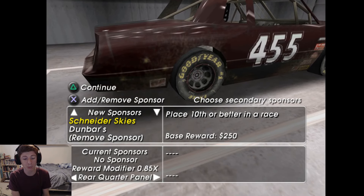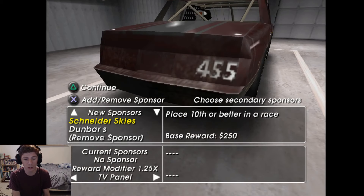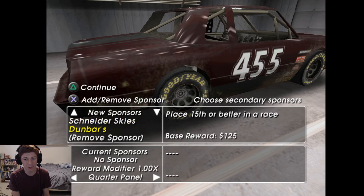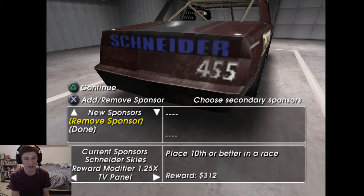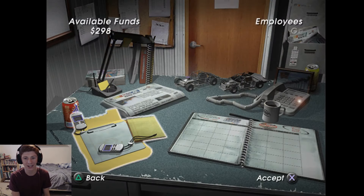So right here you'd get 0.58 times, right here you'd get the base reward, and here you'd get a little more than the base reward. With Dunbars, place 15th or better, we're going to put it on the one-time slot. And place 10th or better, I will put it on the 1.25 slot. That purple doesn't look very good, but that's what we're going to run with. Let's jump straight into the next race.